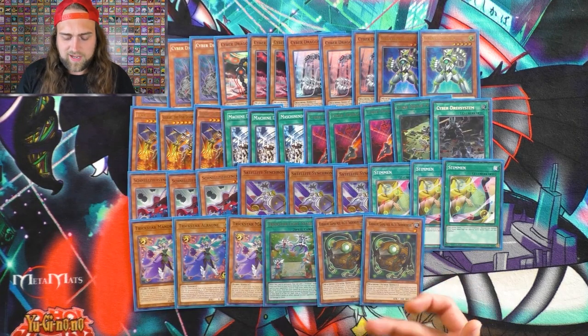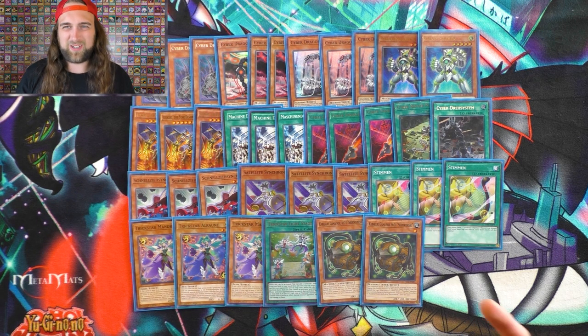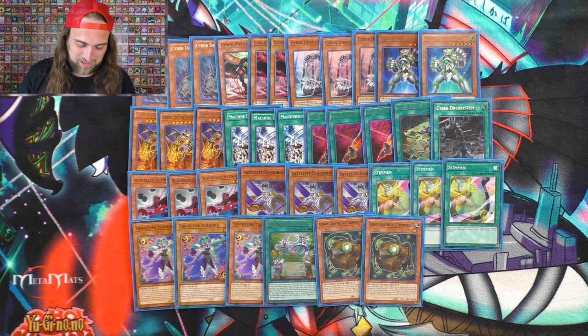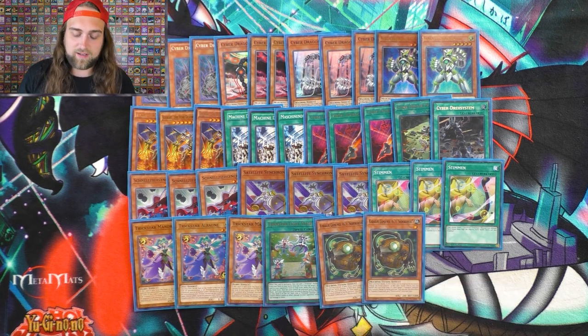And then we have the Karakiri Tuners. You don't want to draw these — they're not the worst to draw, especially because of Quick Draw Synchron and stuff, but they do suck to draw. They're kind of like your Garnets, but not as bad. You just want to summon these out of the deck with your Karakiri Synchro Monsters — that's the goal.